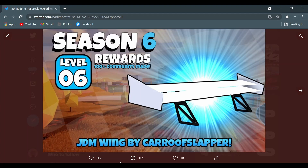Level 6 is the JDM Wing. I was actually waiting for this since Season 1, hoping they'd add it for new vehicles, and the wait paid off because they actually added this wing. This is basically the Supra MK4 wing, and it's very, very nice.